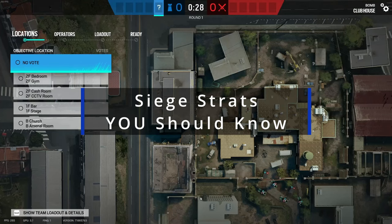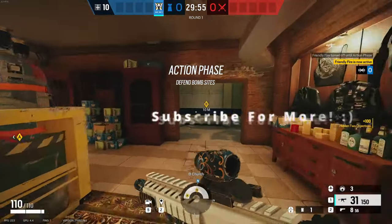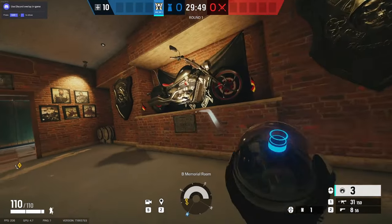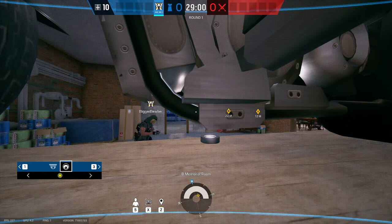Hey, welcome back to Siege Strats. This one's on Clubhouse and you're gonna want to pick Valkyrie for this. I have three valk cam spots to show you. Starting here in Moto, you can get a valk cam and sneak it behind the motorcycle, right like this. Now you can see people who go around Moto and head to site.